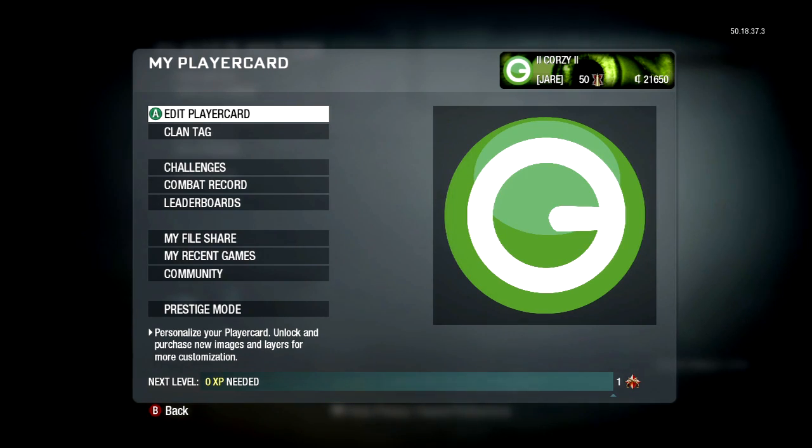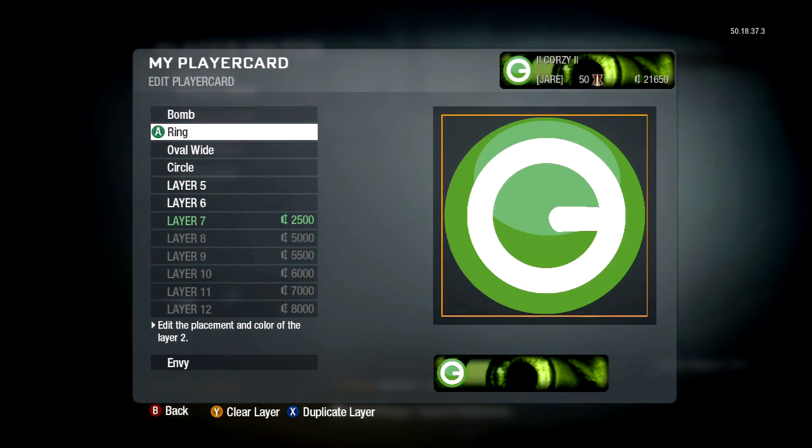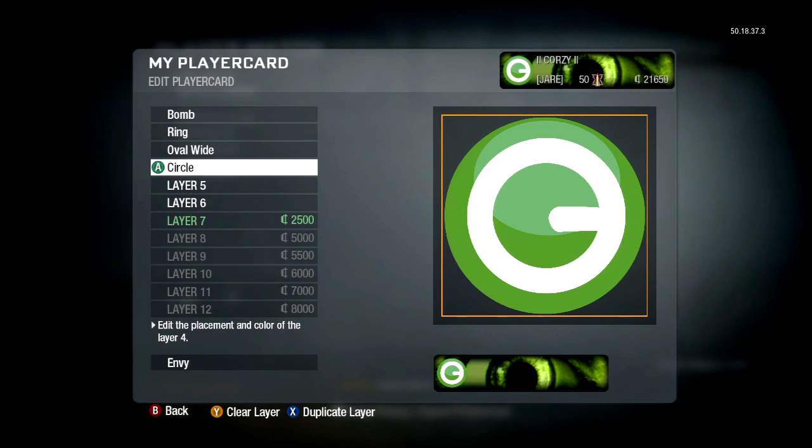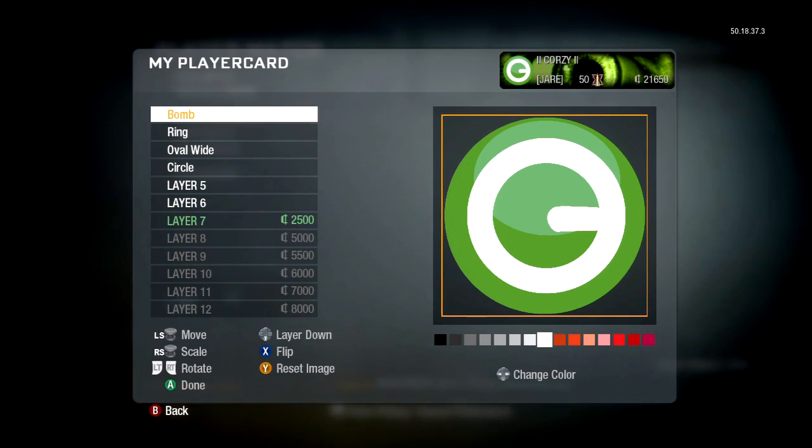You can even pause this video to see the names of the images, because on the layer order it breaks down. So: bomb, ring, oval wide, circle — and then I have extra layers that I actually do not use. So it actually only consists of four images.